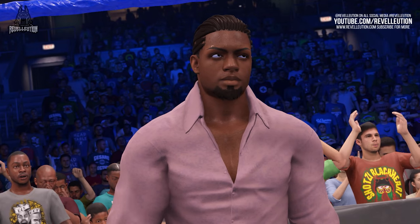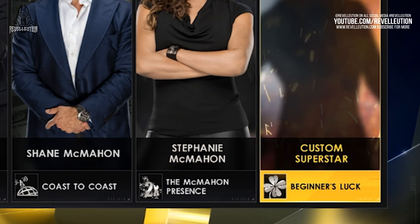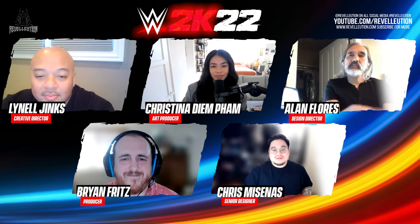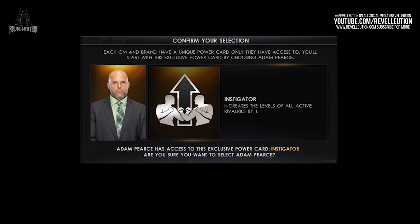Alan elaborates on what each option could mean for your show, with each decision creating a different dynamic. Each general manager offers a distinctive power card to use throughout the course of the game. Alan reveals that WWE 2K22 newbie Adam Pearce will come with the exclusive Instigator power card, which when used will increase all the levels of your active rivalries by one level.